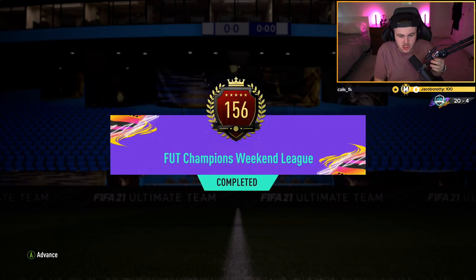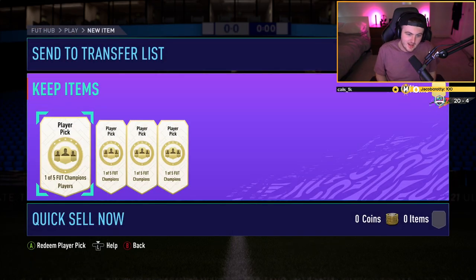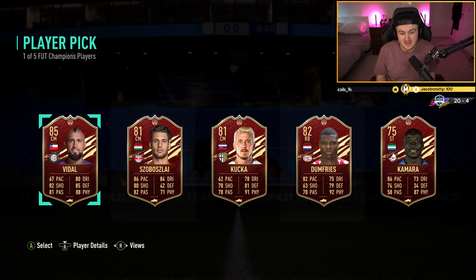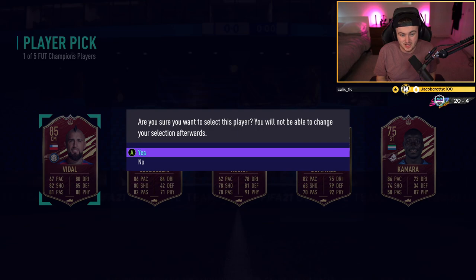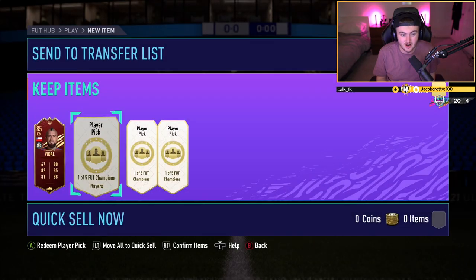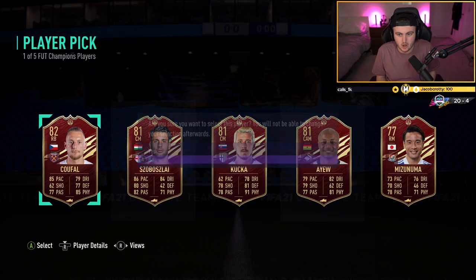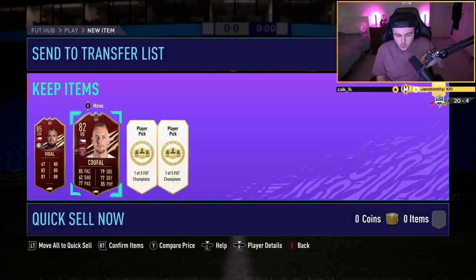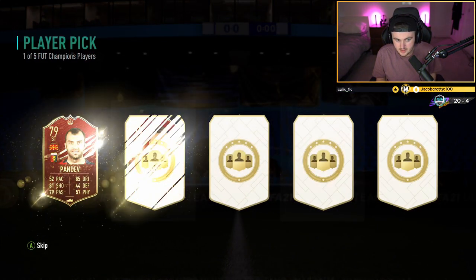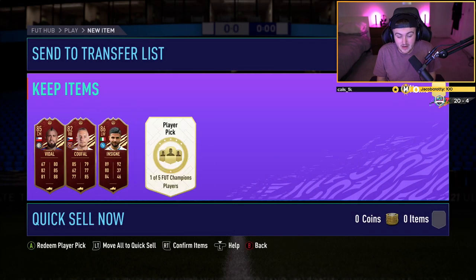We have got Jacob's top 200 rewards now. Let's see if we can get him something decent from the top 200 rewards — fingers crossed. Four player picks. Vidal in the first one — that's not a bad start. Cheeky little 85-rated Vidal as a super sub with like a shadow would actually seem like a pretty decent card. Next player pick — Insigne is not bad. We're taking Insigne. That is decent, definitely an improvement on last week.